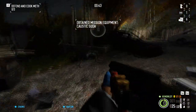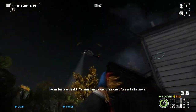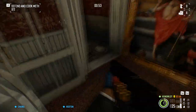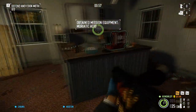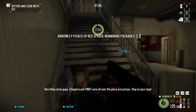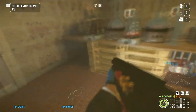The GL40 Grenade Launcher was added in the Gage Assault Pack, as was the Ding Dong, added on Thursday. It's Friday as I record this. This weapon is unique and I can only imagine it's about 50% of the reason why you'd want to buy this DLC — and rightly so. It's an excellent weapon.